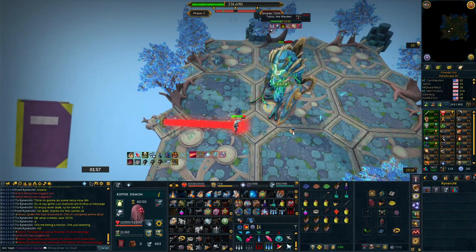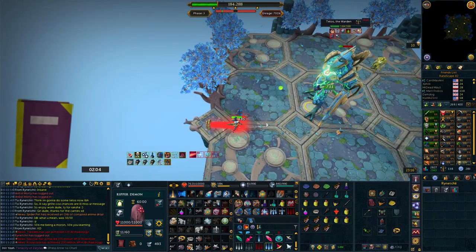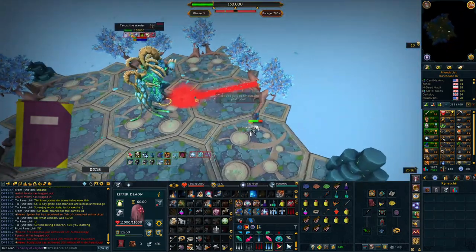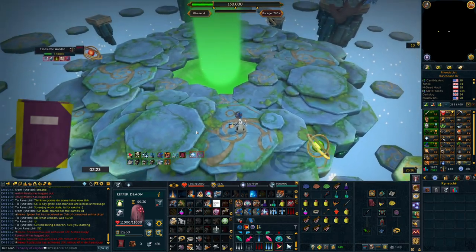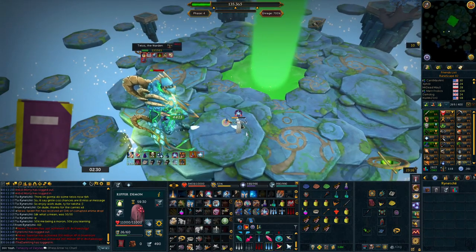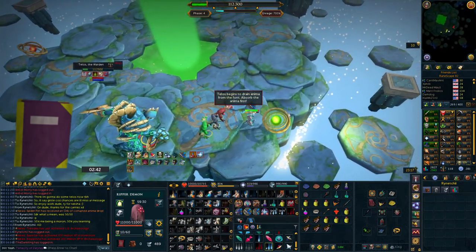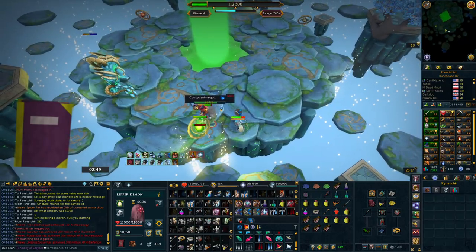Finally we have the Ancient book — the Zaros book — with ridiculously cheap pages costing less than 100k each. It deals a damaging special attack between 120 to 200% damage and also applies a 4-second binding effect similar to Nex's ice phase. That damage and binding value is quite low compared to the other books, which is why the pages are so cheap. I don't suggest you have to use this anywhere specifically — it's just a cheap option if you want a little extra damage without paying much.